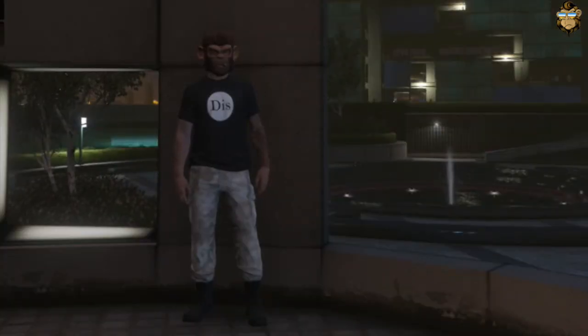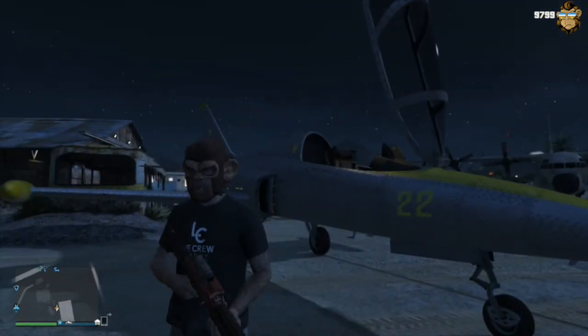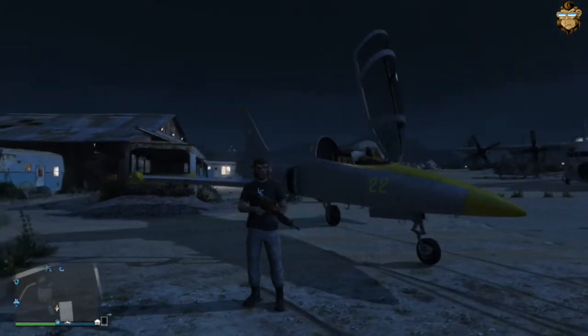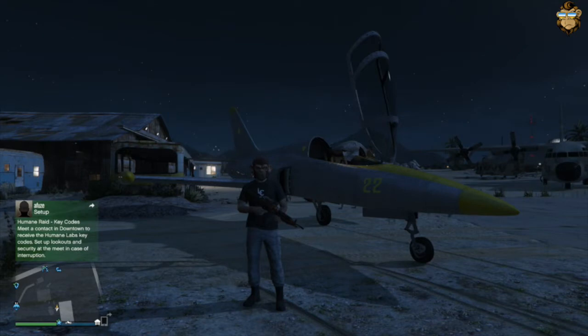The next shirt we got was the Disc t-shirt, formerly known as the Dicks designer one. Let's see how we got it. So what we're going to do this one — I might do this in first person — we're going with a different tactic, going with the jet. Now there is one other person in the lobby, so they're making it really difficult for me. I'm sitting at Sandy Shores airfield with my jet lined up to the runway.